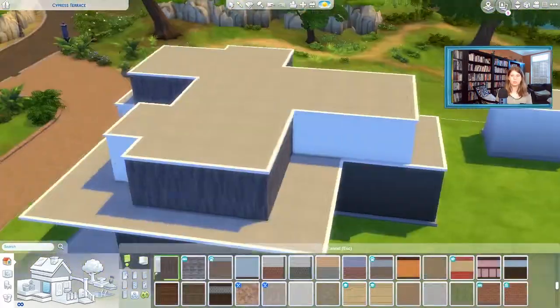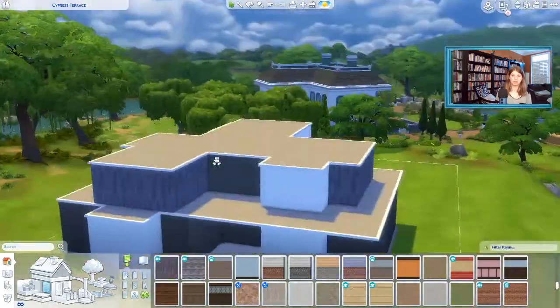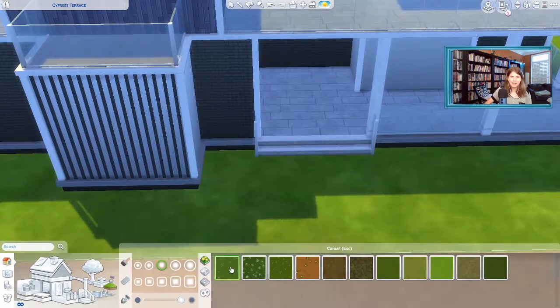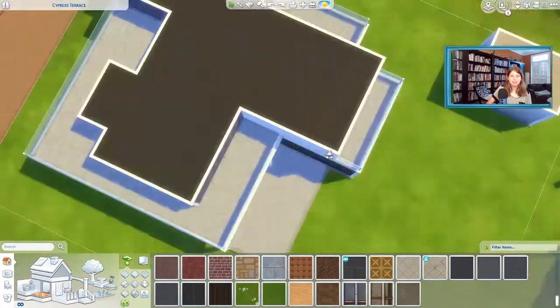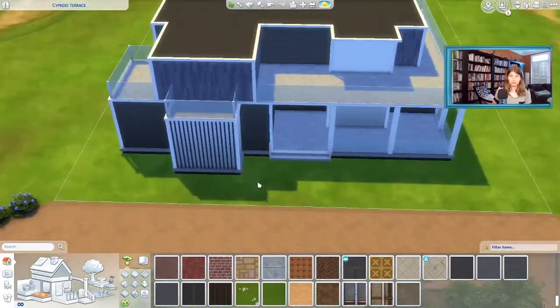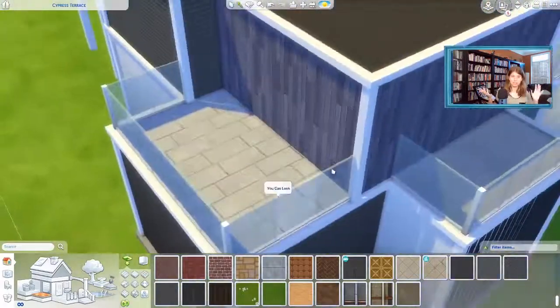My mom walked in and thought it was an apartment building. She literally thought it was an apartment building, and I was like, no, this is supposed to be a house for a normal-sized family. I think there's like six of them or something. That's not even that big of a family — I mean it's a big family, but not like you have a billion kids or something.